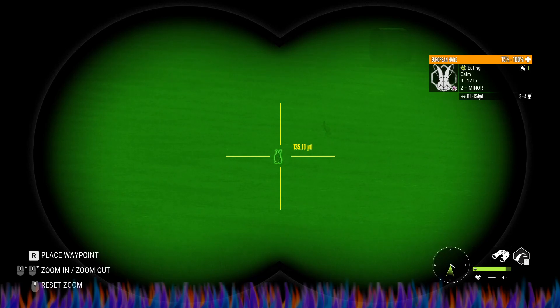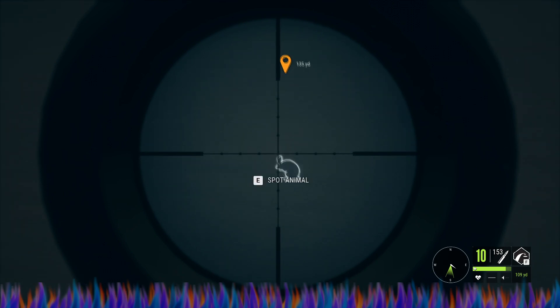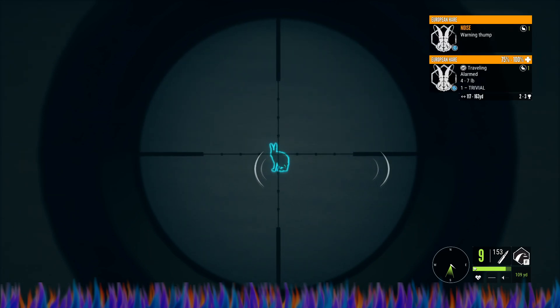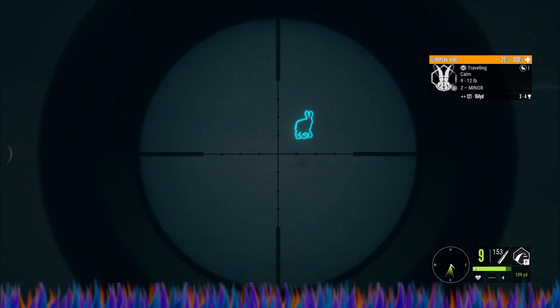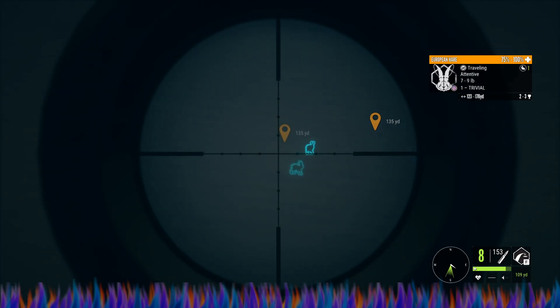I came over to check my field and I've got two rabbits or hares that I want to take out if I can. All right, he's 135 out — got him. If it stops I'll try to take it too. Got it, all right nice. Might as well take them out too. All right, we got that one and that one.